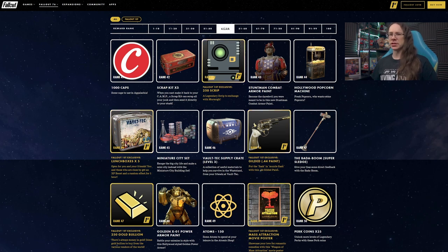Usually found under the resources tab in your build menu. I tend to use it less for popcorn — which you can eat as a consumable — and more as a scrappy decoration item personally. Popcorn Machine is still quite cool.